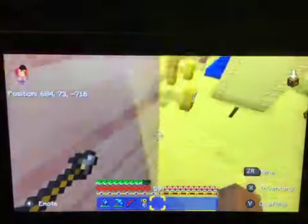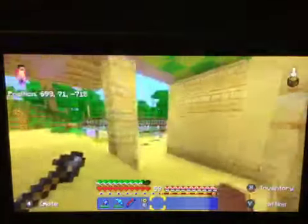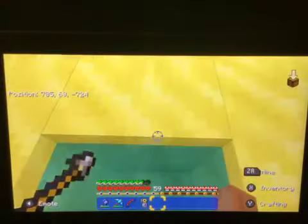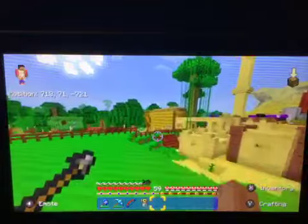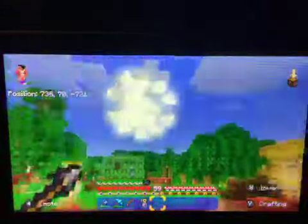Let's go and give you a tour of the town. This is the animal paradise. What even is this? A pool of water? Here's the sheep central that now has an azalea tree — I don't know why.